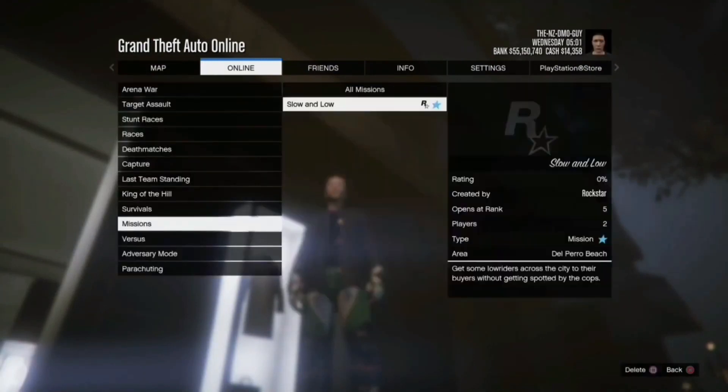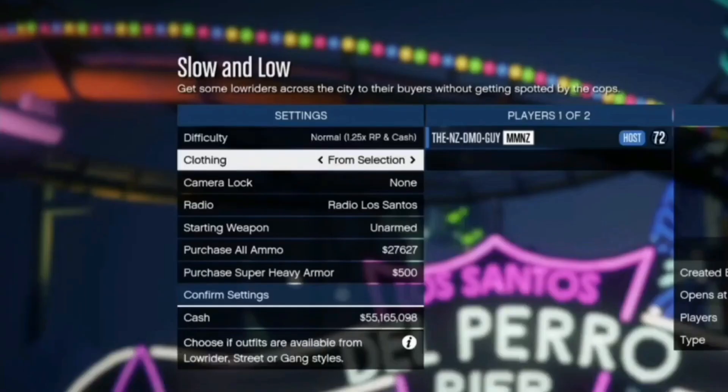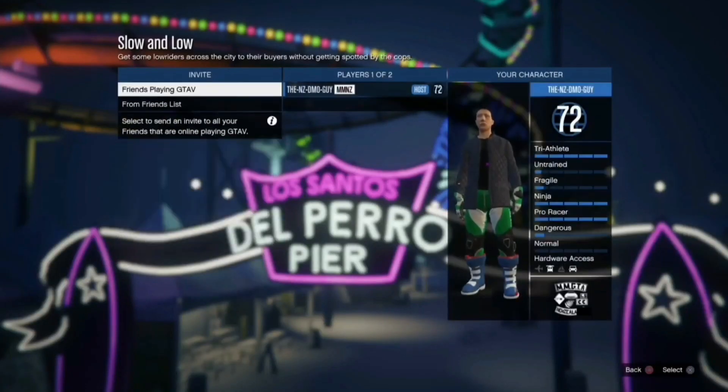When you get in the mission, invite a friend — they don't have to do anything, they just need to join and be in the mission. Make sure you go to Clothing and put it on Player Saved Outfits, then go to Play or invite a friend and press Play. You must set it to Player Saved Outfits or it won't work.